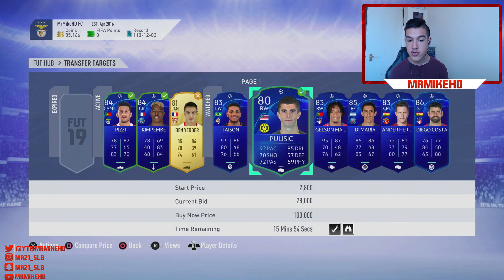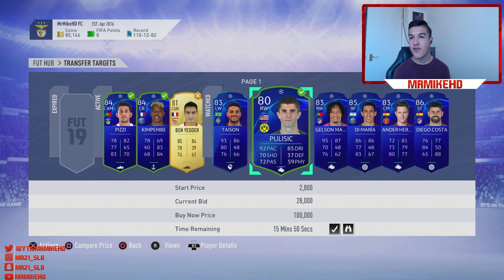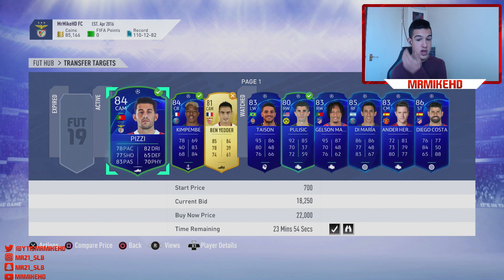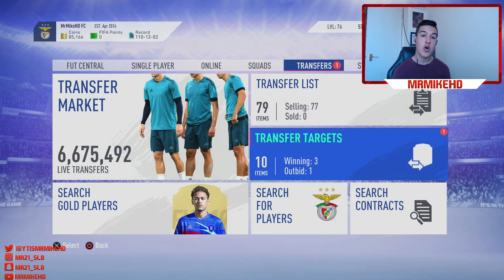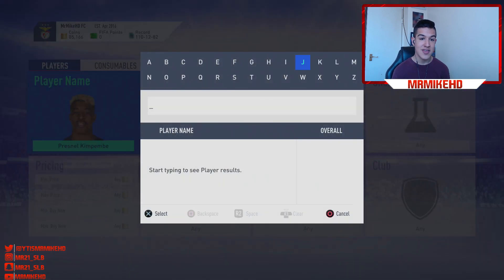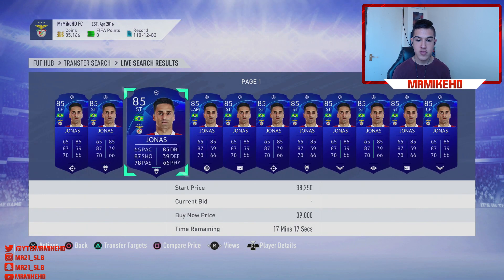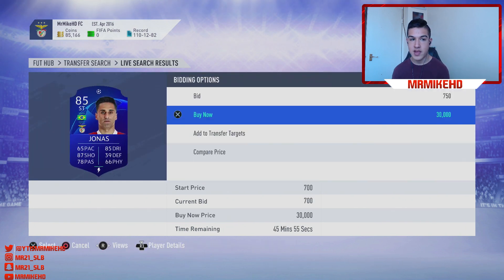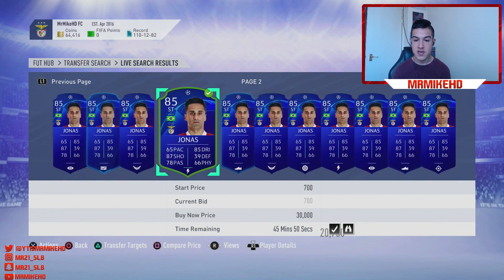Pulisic is going for around 47,000 coins. If a player is going for 45K, try to pick them up for around 39–40K and you'll be making around 2–3K profit per card. Pizzi is a really good one as well — he's only got two cards on the market, which makes him rare. Go for the obscure players. Jonas has an open bid going for around 31,000 coins — I chucked a 20K bid on him and we got him.